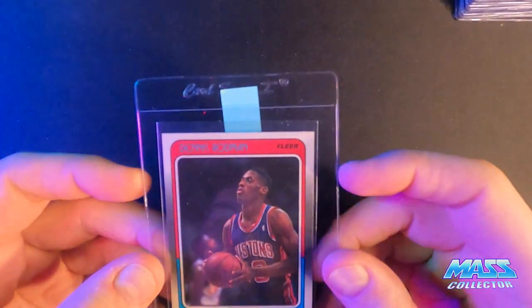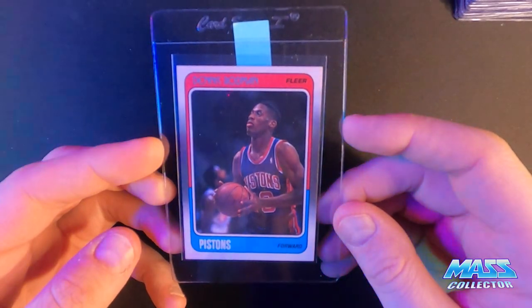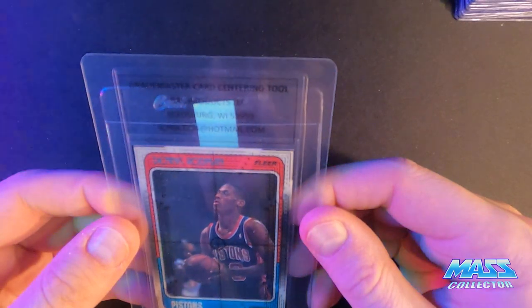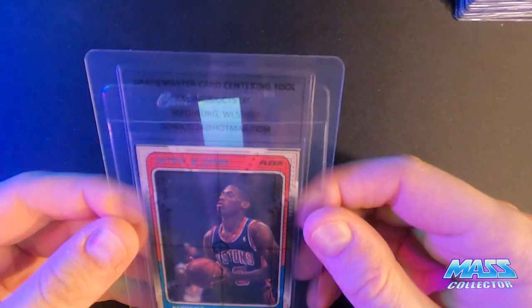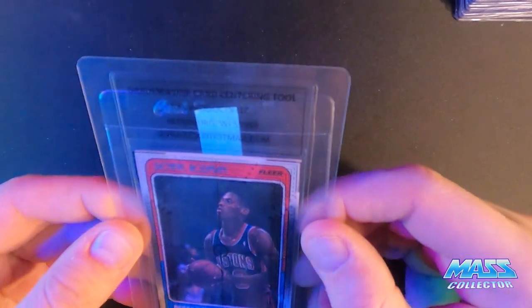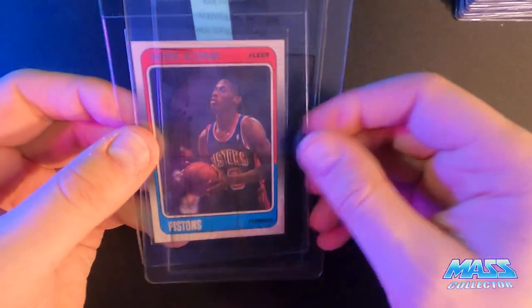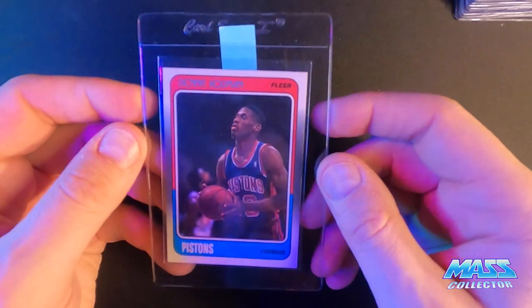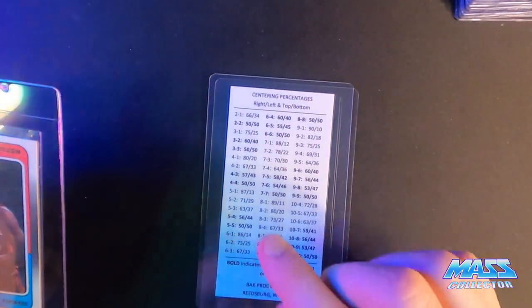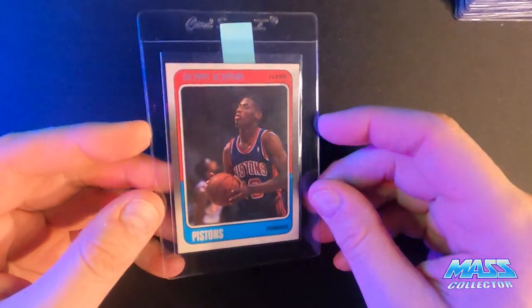If that doesn't, this will — Rodman's rookie. This one looks really nice. The top-to-bottom centering is not the best, but I think it's within the parameters that would make it a 10 on the 60/40 scale. We've got a two and a three — closer to the three on top, and on the bottom it's almost out to four, so it's really close to that 60/40. Three and a four should be fine. But it's noticeable, so maybe they downgrade it. Looks like a 9.